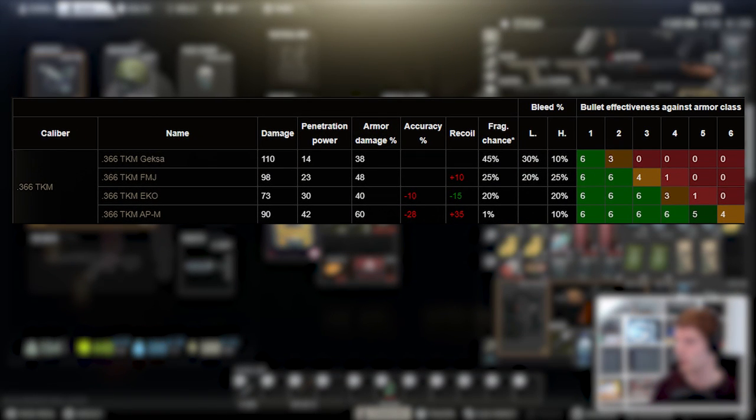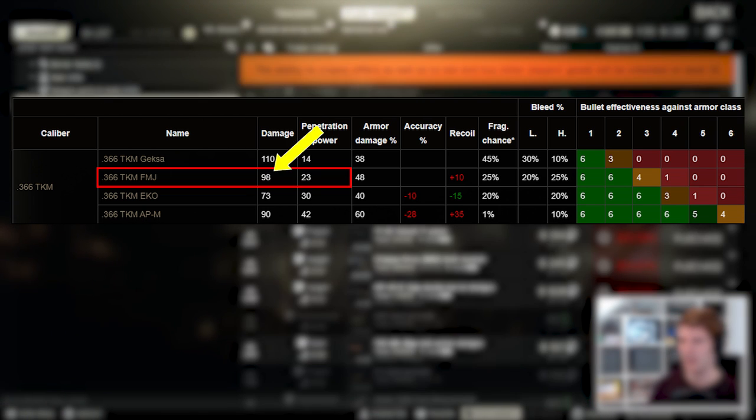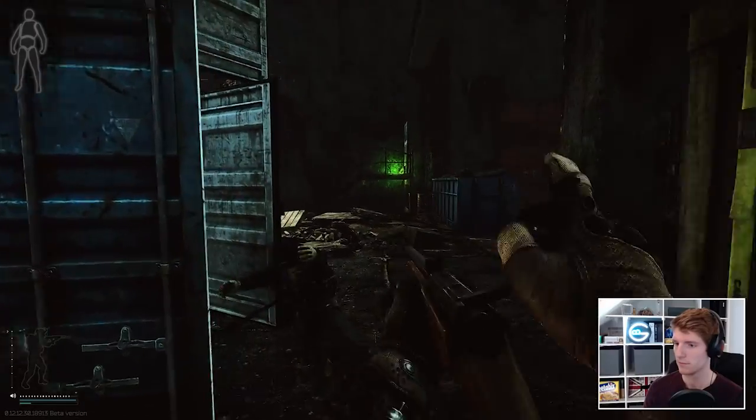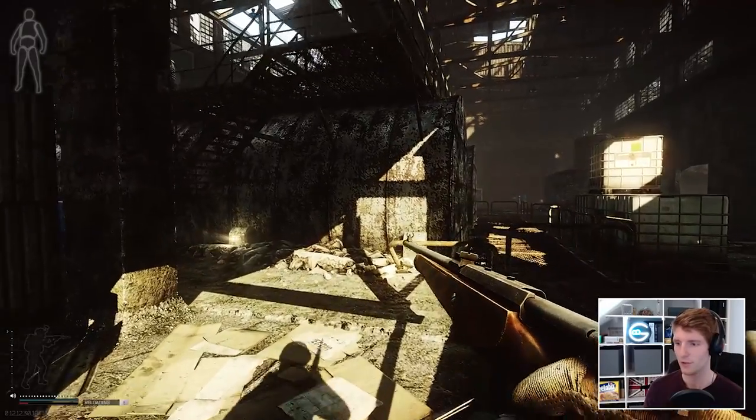EKO rounds are actually okay — you could swap them for FMJ if you prefer, but what you gain in one-shotting naked PMCs you lose in making life very hard against class 3 and class 4 armour, so the choice is yours. Reorder the mags however you like, but fundamentally APM makes this quest so much easier, and completing it early means you'll be one-shotting people in the chest all over the place, which is a ton of fun.